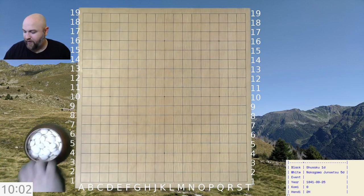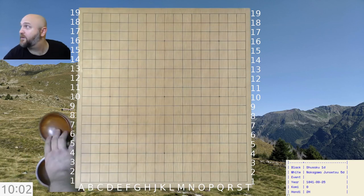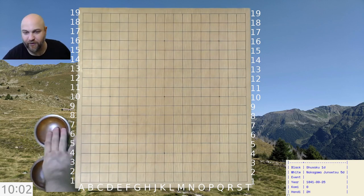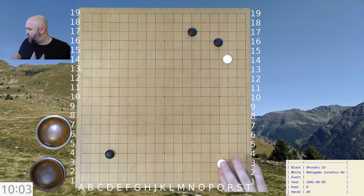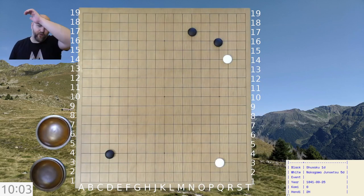It's generally more interesting to keep track of the captures over here. The stones are pretty too, but you know, if you gotta choose. With a two-stone handicap, we start fairly standard — there's nothing much more to say about stones like this. This is the standard response at the time; white pulls back.